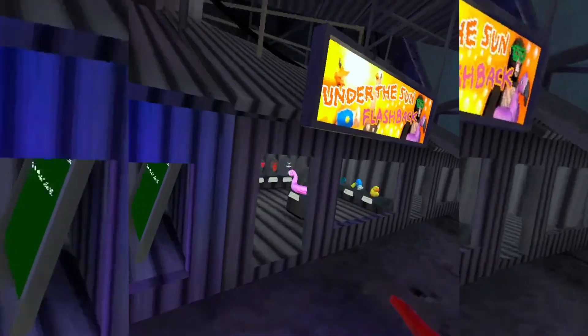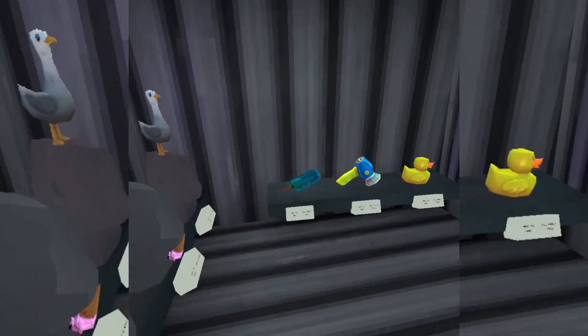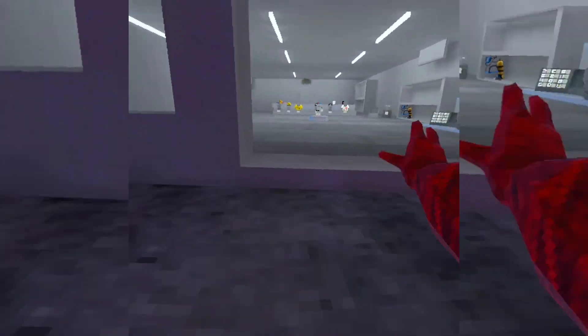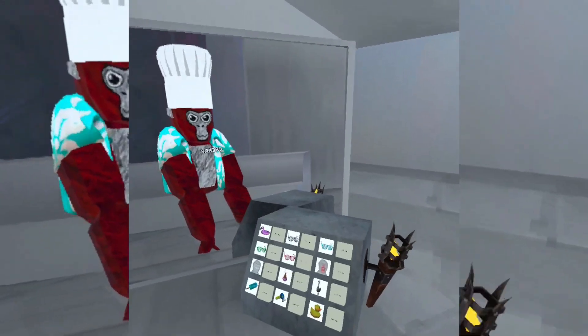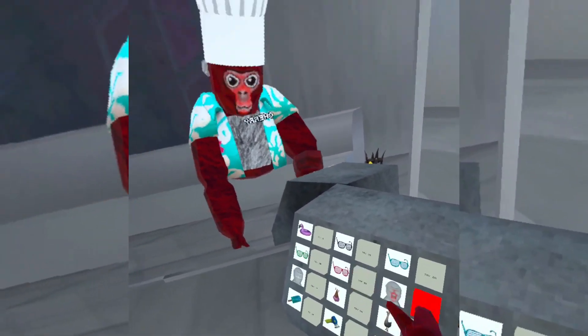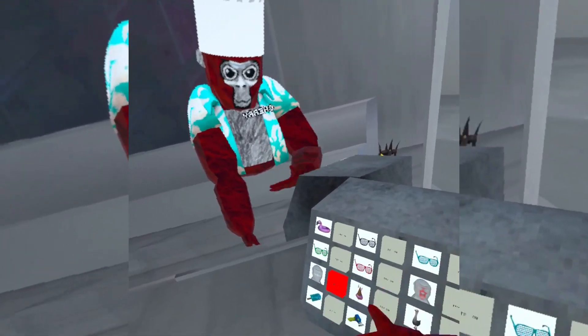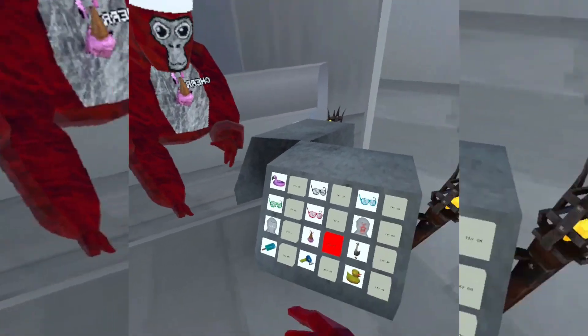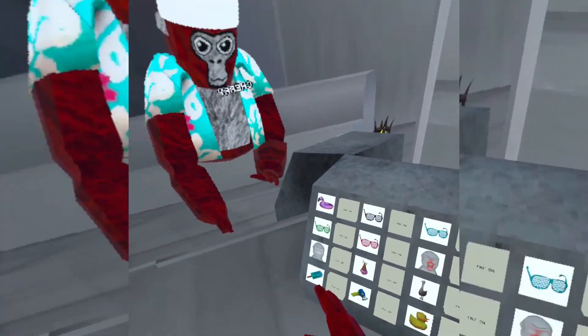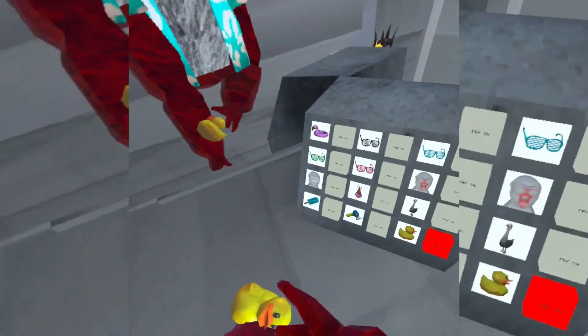And then we'll go check out the cosmetics. For the cosmetics, it's just the Under the Sun flashback. I have the popsicle and the duck. We have flamingo floaty, all the glasses, the sunburn, sunscreen, ice cream cone, the little seagull — it goes on your head — the popsicle, bubble gun, and ducky. This is actually my first cosmetic.